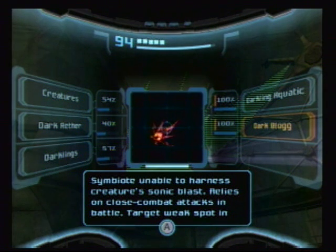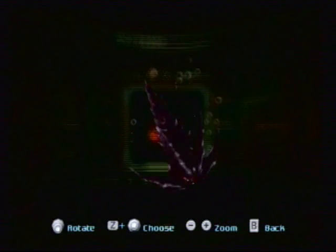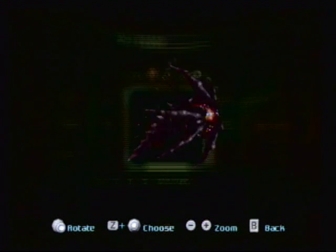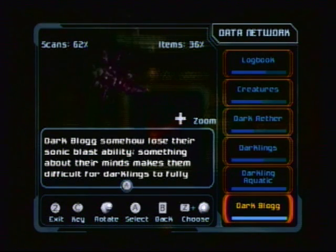This is sort of funny because regular bloggs don't actually create sonic blasts, although I believe their scan says that they do. It relies on close combat attacks in battle; target the weak spot in its mouth to do damage. The dark blogg is slightly different than the light blogg — it has these thin spike things — and it somehow loses the sonic blast ability it never had.